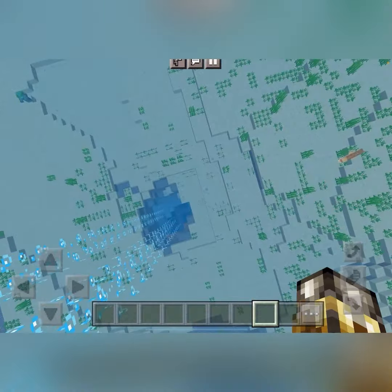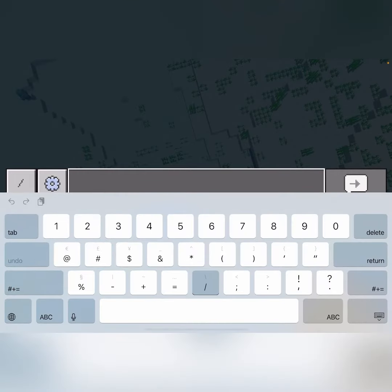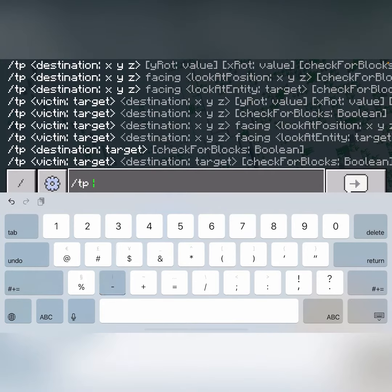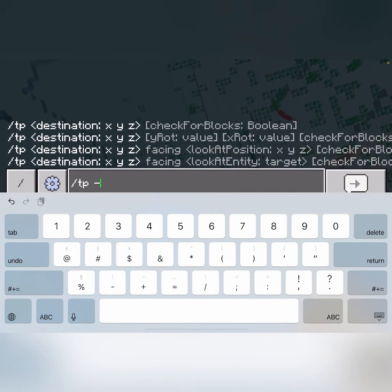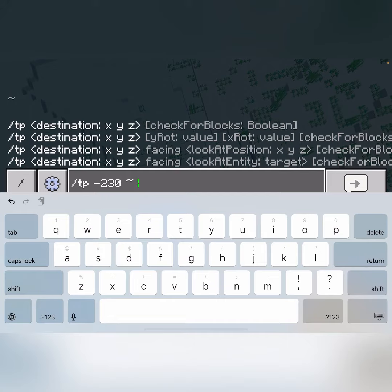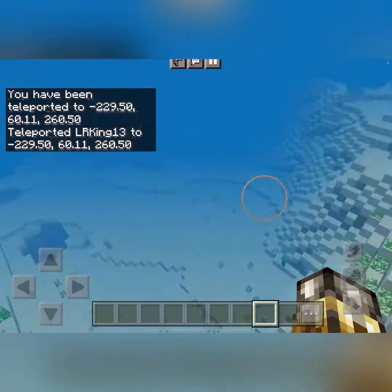What you do is once you load in, you go to slash tp minus 230. Make sure you do a space between those and 260, and then you should be teleported.